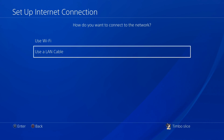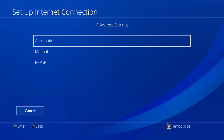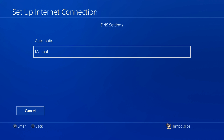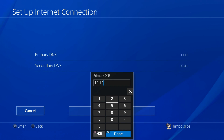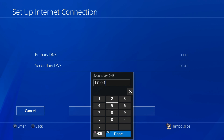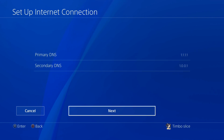Let's choose one of these and then go to Custom instead of Easy. Then go to Automatic for IP Address settings, and for the DHCP Host Name, go to Do Not Specify. For DNS Setting, let's go down to Manual this time and type in 1.1.1.1 for the primary DNS. Then press R2 and Next, then go to the secondary DNS and type in 1.0.0.1. This will be the open DNS server, and this one may be a little bit closer to you than your service provider's, so you may get better results.